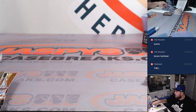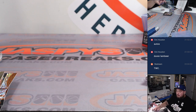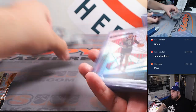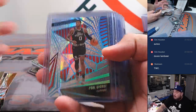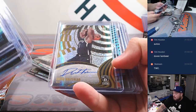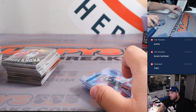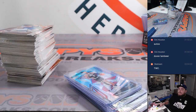We did hit the two other autographs, so very nice. Quick little recap of the four boxes — all these are numbered. There's a Wemby, there's the Whitehead autograph, and the Senseable auto. We'll top load them too. I appreciate it guys, thank you — next one's in the store.